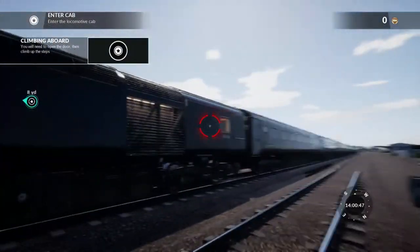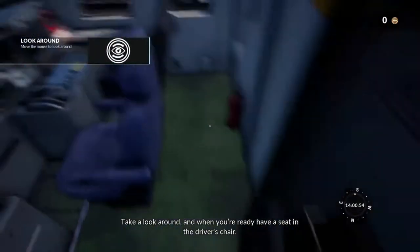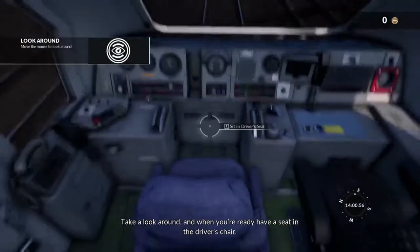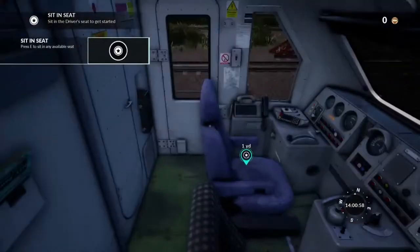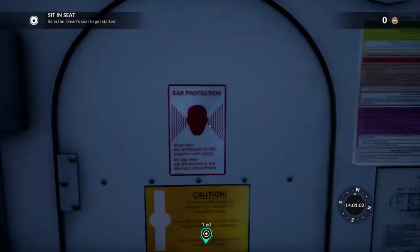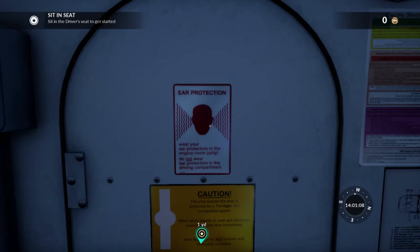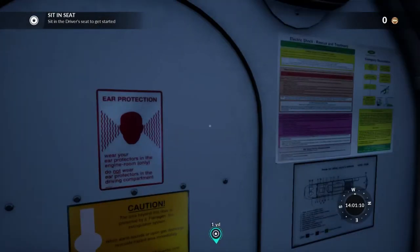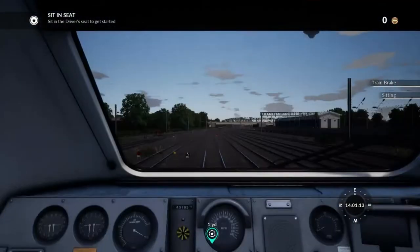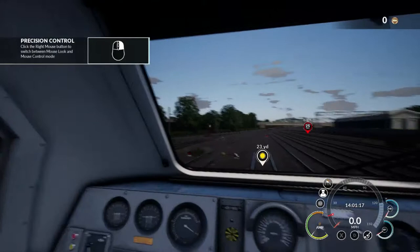Right, let's climb aboard. God, it's huge. Take a look around, and when you're ready, have a seat in the driver's chair. I've got a keypad here, don't know what that does. Ear protection — wear your ear protectors in the engine room only; do not wear ear protectors in the driving compartment. Don't intend on it. Right, let's take a seat. It says in control, click the right click.